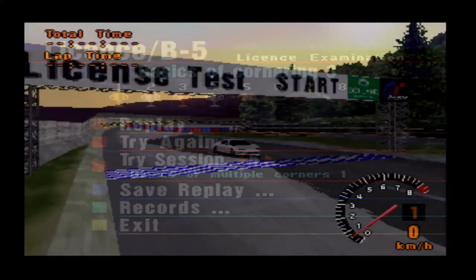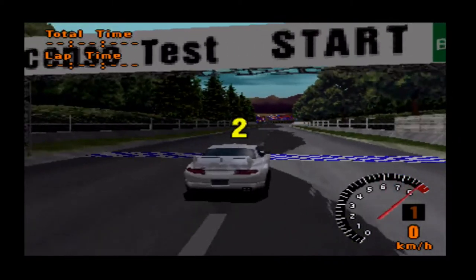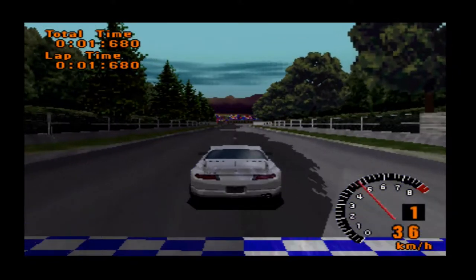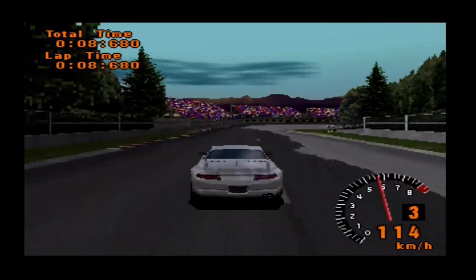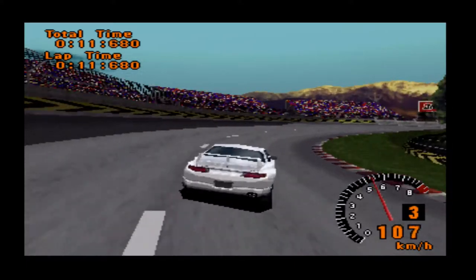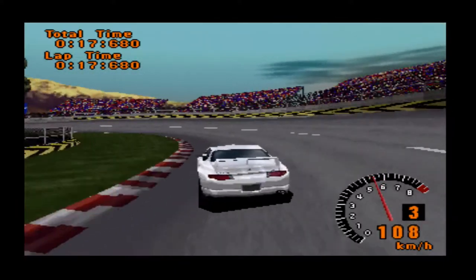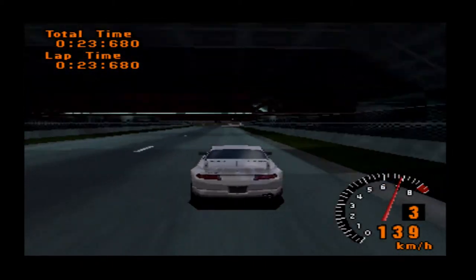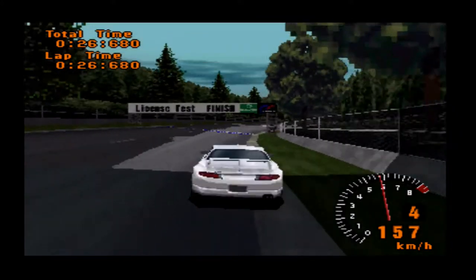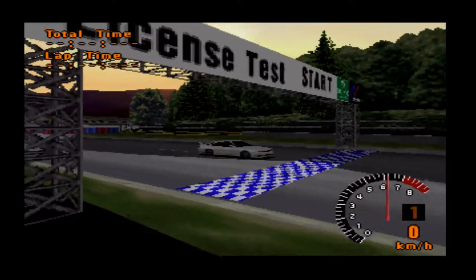Here we go, number six - we're rattling along these quite quickly actually. I'm doing a little bit better than I thought. This one it's S-bend corners, just be careful of your speed going through the corners. Managed to pass that one - quite smoothly, I just wasn't as quick as I'd like to be, but we just want to get the licence, that's what we're focusing on.